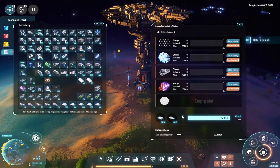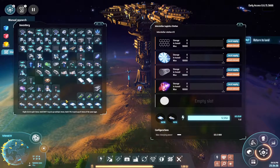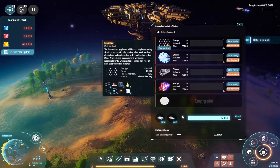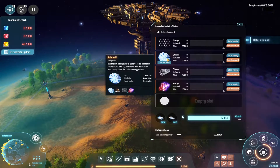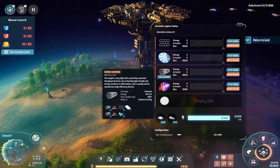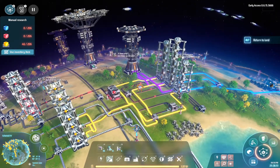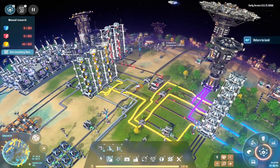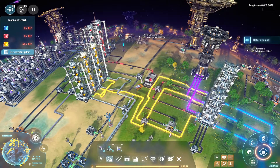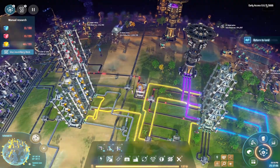Everything is set up. Let's check this interstellar logistics station - we want this one here and this one too. We are going to create a whole bunch of those and get these from that planet. Quick note - look at how beautiful this is. After the quick change it is working, it's kind of stacked right here and backing up. I could utilize this storage again but we are going away.